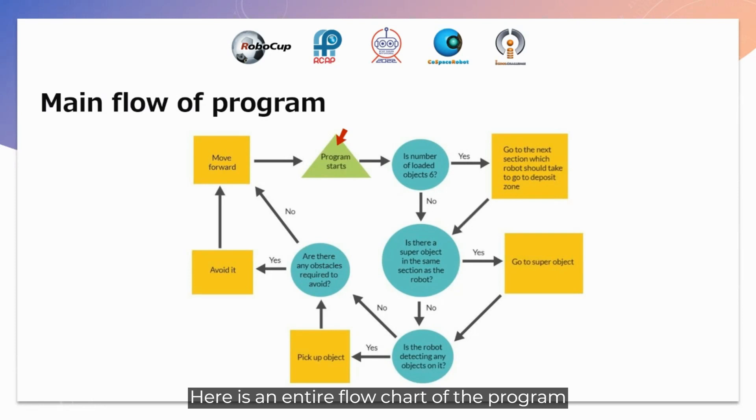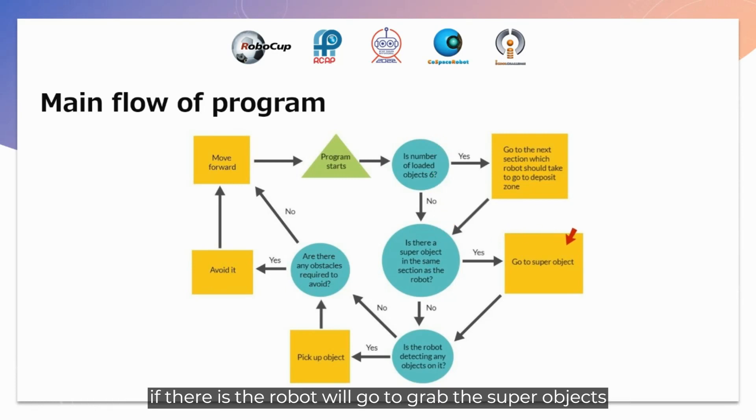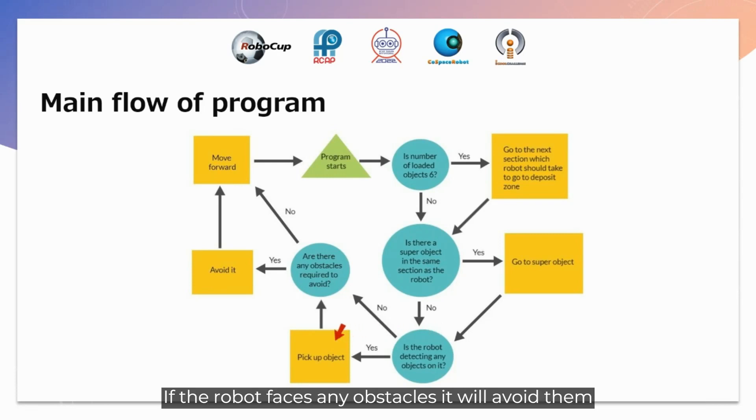Here is the entire flowchart of the program. The program starts by checking if there are 6 loaded objects. If yes, the robot deposits the objects. Otherwise, it checks if there is any super object in the robot's current section. If there is, the robot goes to grab the super object. If not, the robot moves in a random motion until it detects objects on the ground and picks them up. If the robot faces any obstacles, it will avoid them; otherwise it continues through.